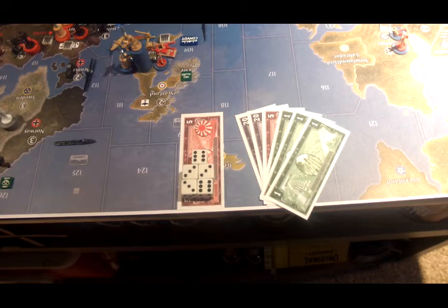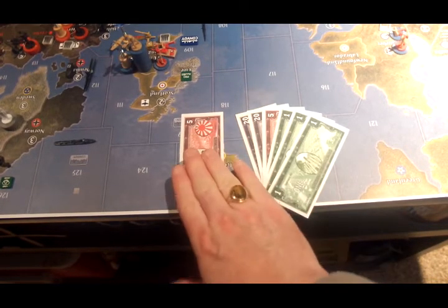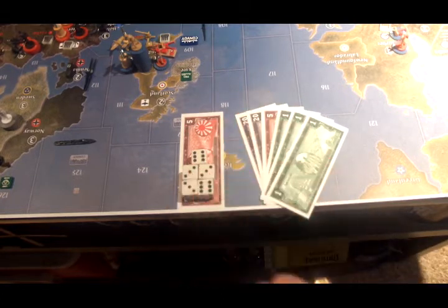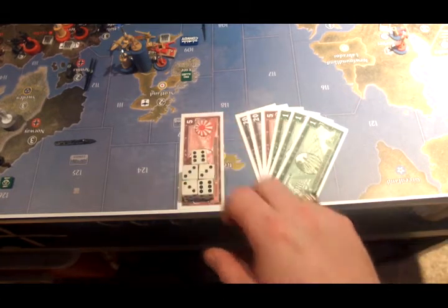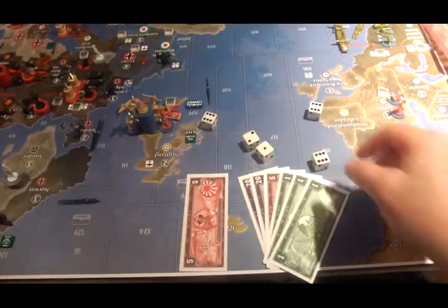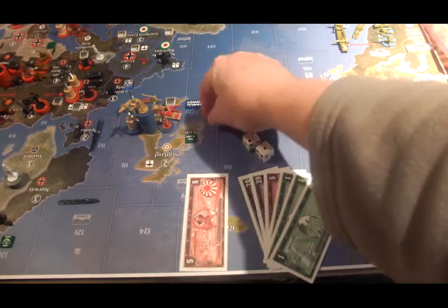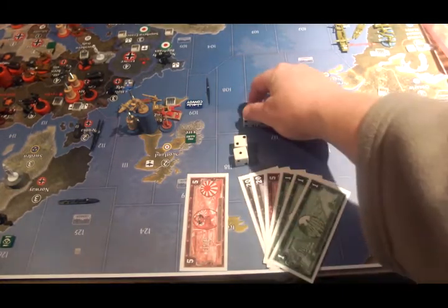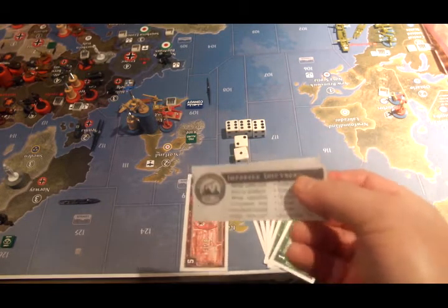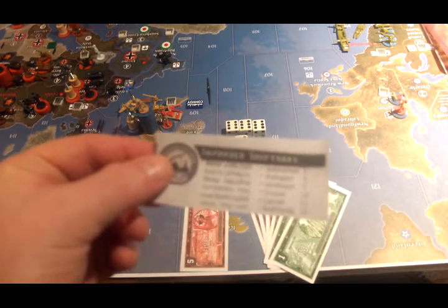We have to do this in two stages because Japan's purchases are going to depend on whether or not he gets his tech. He has $53 to spend and is going to spend 5 of that on tech dice. He gets his tech, and his tech is improved shipyards. So he is going to start purchasing some discount ships.